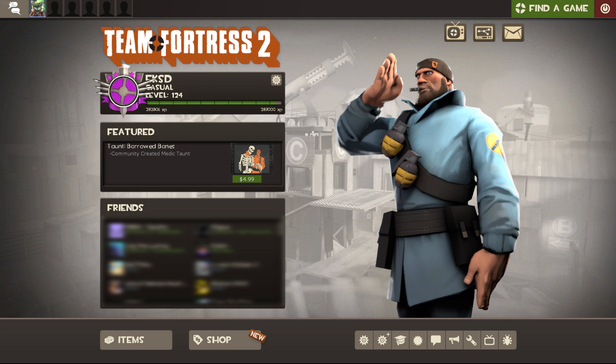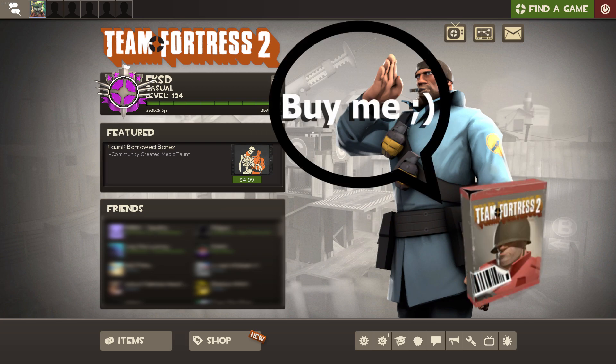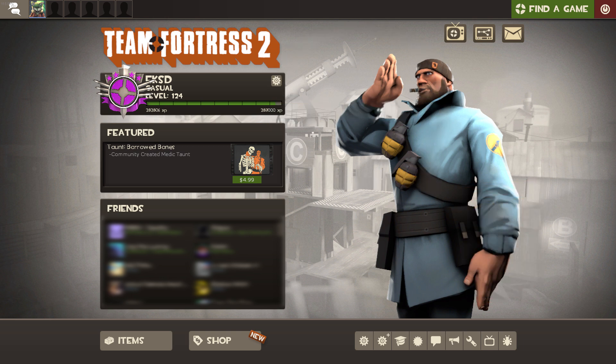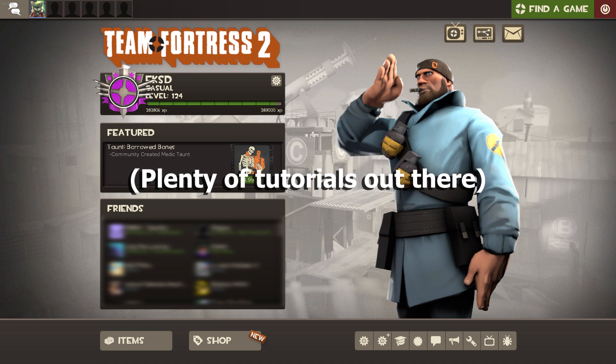All right, this part's all about premium stuff. I assume we already are one, otherwise why the hell are you watching this right now? I really can't trade without being a premium account, so do that first if you aren't. It would also be incredibly smart to set up a mobile authenticator, because if you have trade hold you'll probably get cursed out.